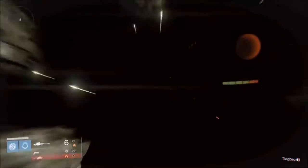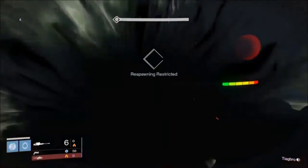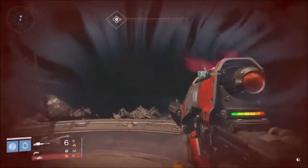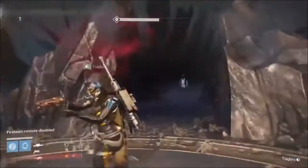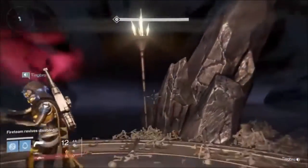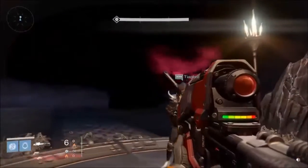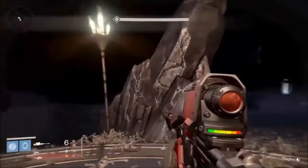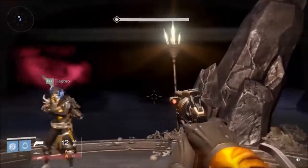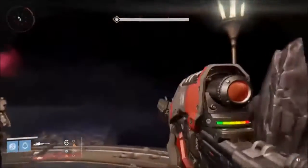Now, you want to be careful getting down here because if someone lands on you, they will kill you. The weapons of choice here are the Fatebringer and the Icebreaker, just because they do explosive bullets and can blow large crowds of thralls. The class of choice on this part is the Hunter because of its invisibility effects.